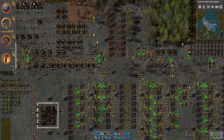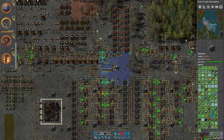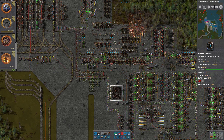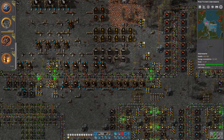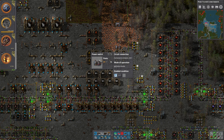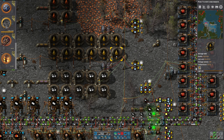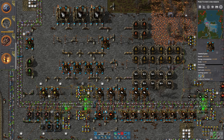So let's see what we're currently doing — solar panels, green circuits, copper cables, and then the rocket stuff. And we are doing some copper as well, but copper isn't the big problem — actually that is the big problem, the copper. But we are making a lot of it so it should be fixed automatically. We have 5.5k, and when we have 5k this will turn on and we'll get more petroleum gas from the light oil. It seems like the tanks for the light oil have filled up completely — let's see if it's enough or if we need more chemical plants.